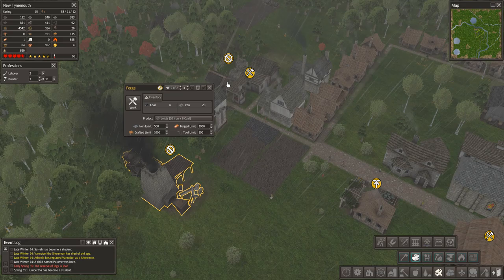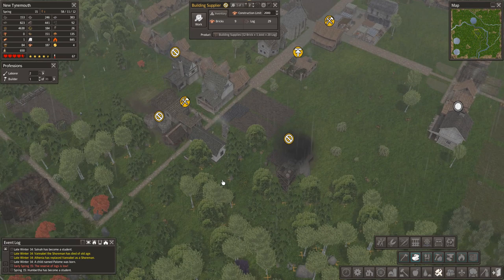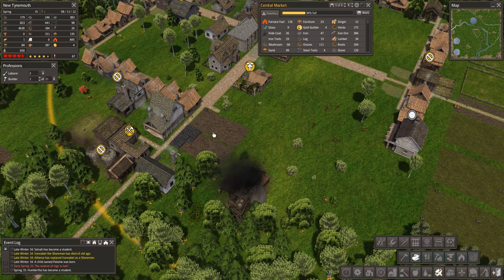We're blowing the dust off a bit — it has been a little while since we touched Banished. Where were we at with the forge? We just put down the forge and we're waiting on the metalsmith, and we're waiting on building supplies. Our plan was to change what we use for building supplies as soon as possible. We're still stuck with a brick, a joist, and 20 logs. I believe we were trying to make joists. We have plenty of iron, but I think we're out of coal. We've got plenty of joists going out here.